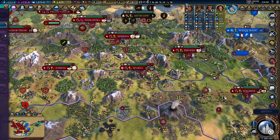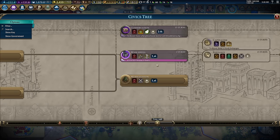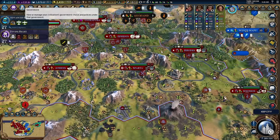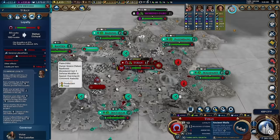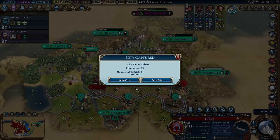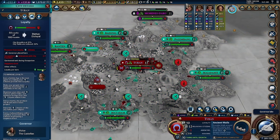We could go for Merchant Republic — more policy slots, which we actually kind of need. And now it's only minus 3.1 — there's no way this is right. We're in the middle: 15, 11, 15, 13 surrounding tiles. We're gaining loyalty now at plus 0.7!